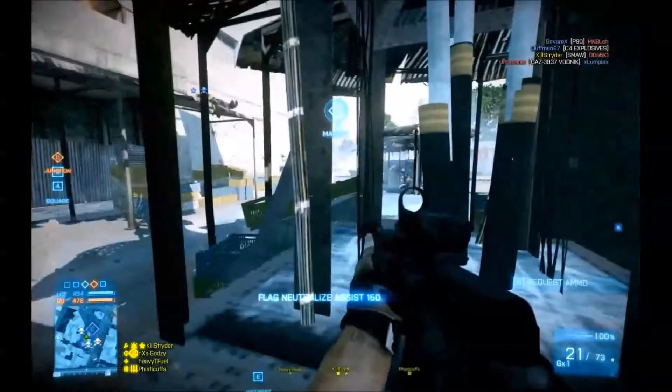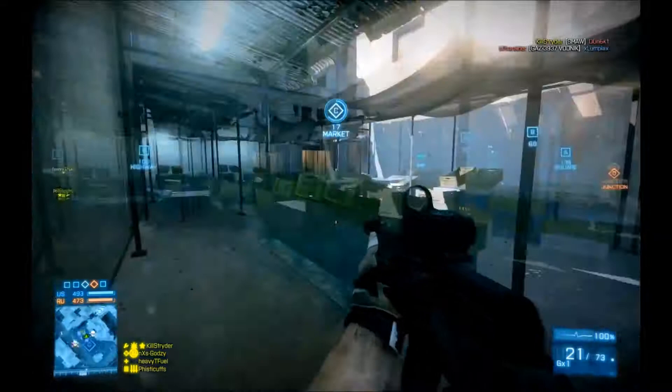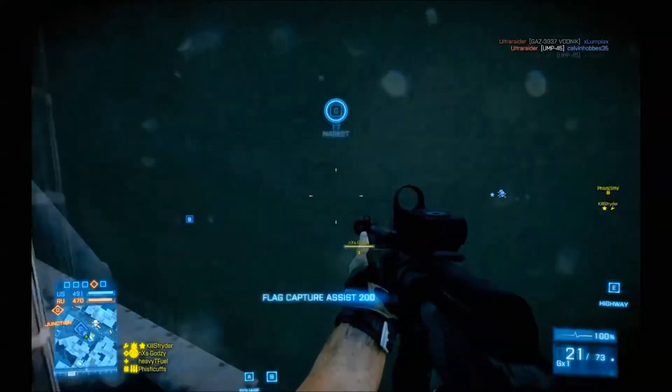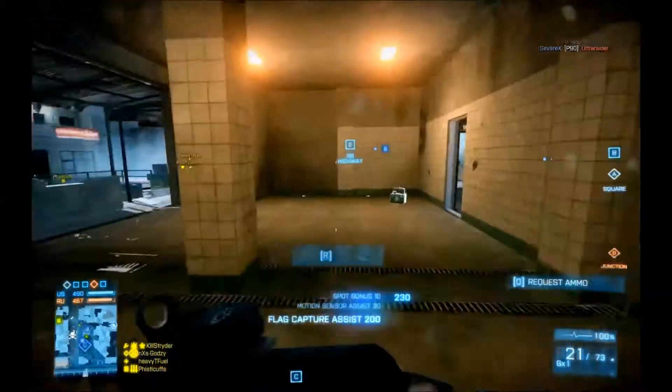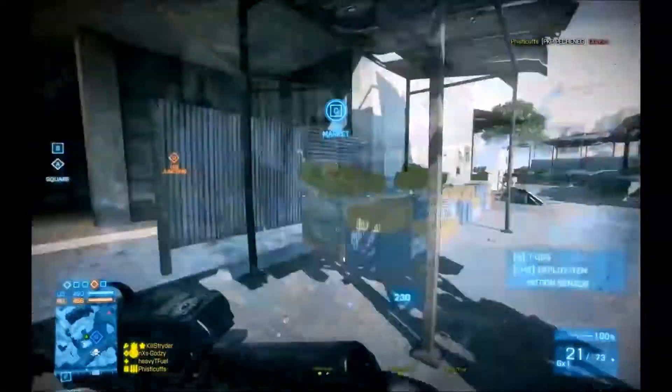So when playing Recon, whenever you get to a flag you always want to put your TUGS down straight away, because it is the best asset of your whole kit. It is what makes and breaks this kit basically. And also you want to protect your TUGS as best as possible - make sure you always try to have one around.